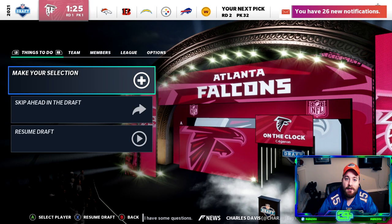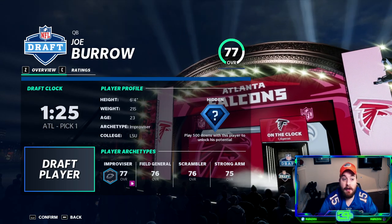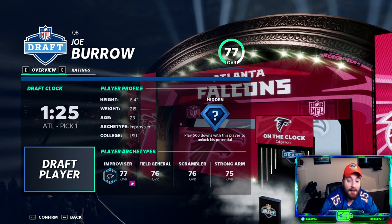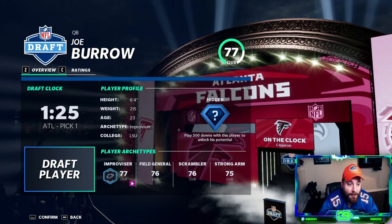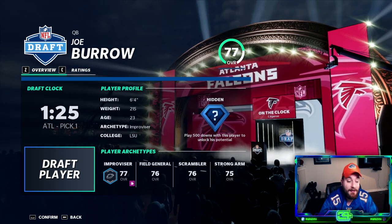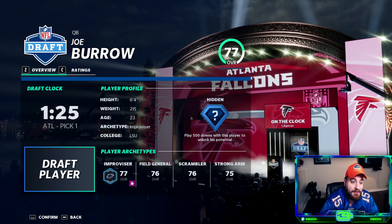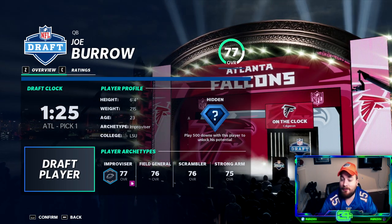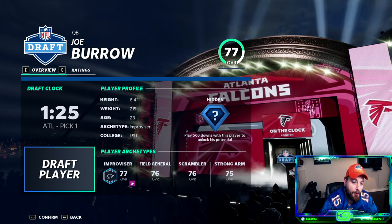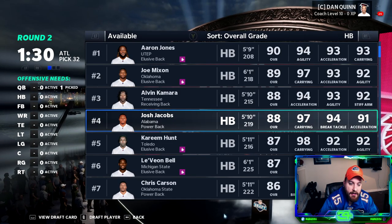We have the number one overall pick — wasn't prepared for this! There are a lot of options: Marlon Humphrey, Derrick Henry — but those guys could still be there in the second round. With the number one pick we need a superstar dev quarterback who can win a Super Bowl. Without further ado, at number one overall — possibly the first time I've ever had the number one pick — we grab Joe Burrow from LSU. He's number 76 in true value, but we've got our quarterback.